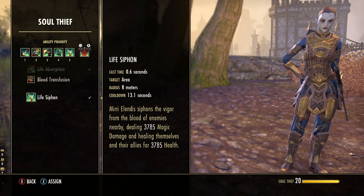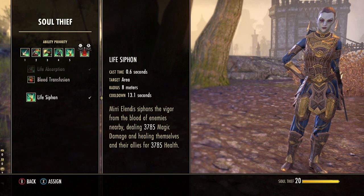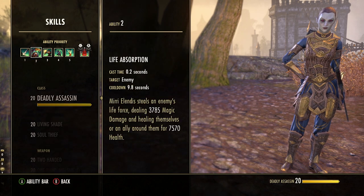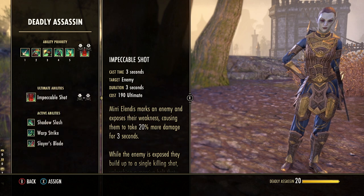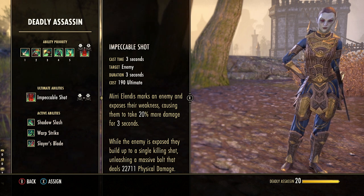Finally, Life Siphon deals AoE damage and heals Mirri as well as you, giving some extra healing in the sap tank style. Mirri's ultimate debuffs the boss making them take more damage for three seconds, though she won't use it very often while tanking — it's a nice bonus but not essential to the build.